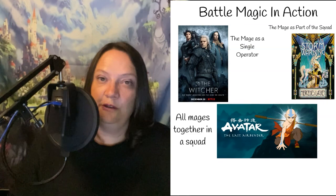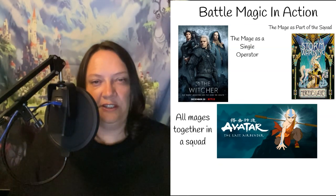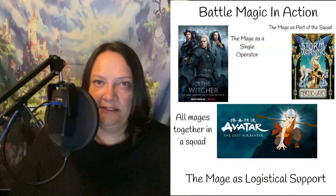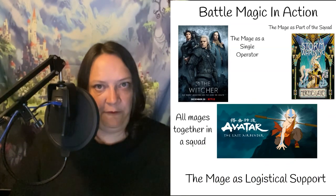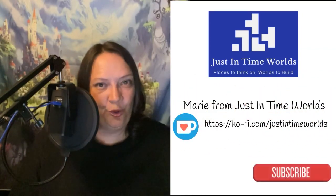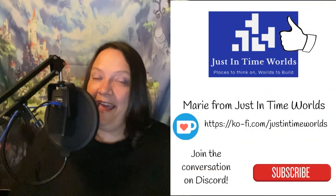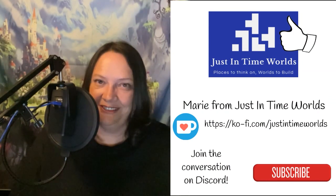The last model for inclusion is magic as auxiliary troops. This is typically where you have your magic as healers, buff bots, mook generators, and logistics handlers. Generally this means your magic is fairly rare and mages are too rare to risk close to the front. And those are your models for building magic into a fantasy army. I hope you have enjoyed this episode of Just in Time Worlds. Please hit the thumbs up button and let me know in the comments what you thought — I'll see you soon for another episode of Just in Time Worlds!